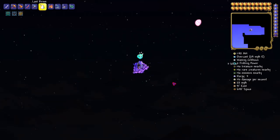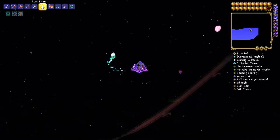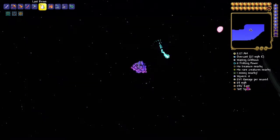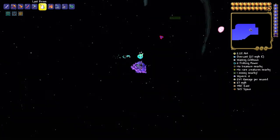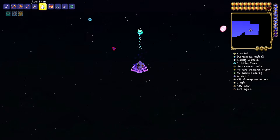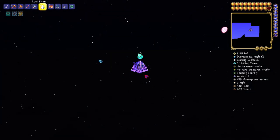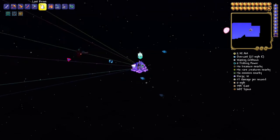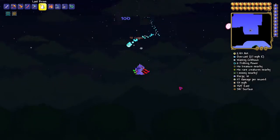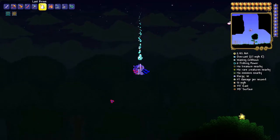And here you go — this is a Wyvern. He will drop Soul of Flight. Just kill him. It might take you a little bit of time because it took me a long time when I first started. You'll get roughly 10, though it varies — it's not always the same. But that's how you get Soul of Flight.